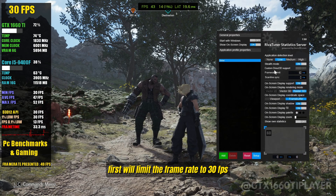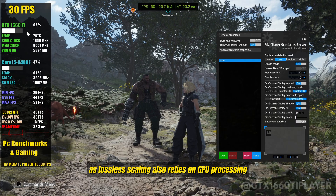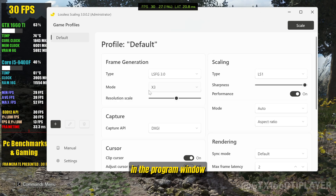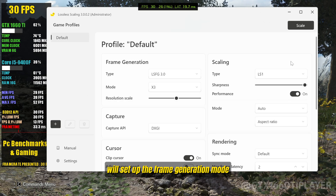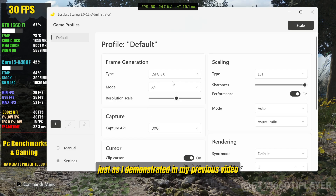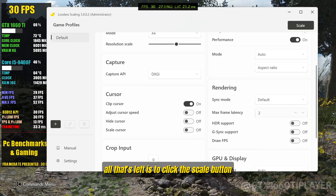First, we'll limit the frame rate to 30 FPS to reduce CPU usage, as Lossless Scaling also relies on GPU processing. In the Program window, we'll set up the Frame Generation mode and adjust the other settings, just as I demonstrated in my previous video.